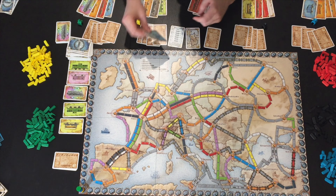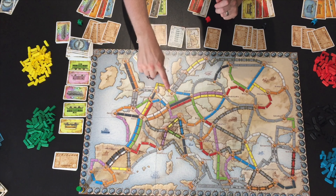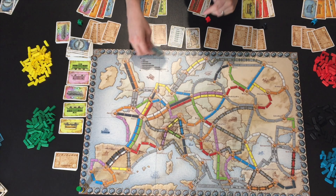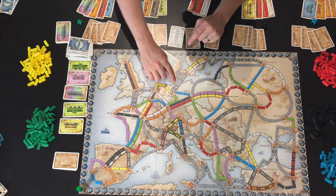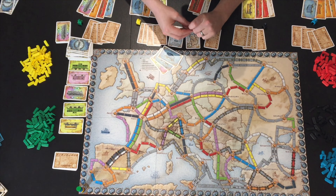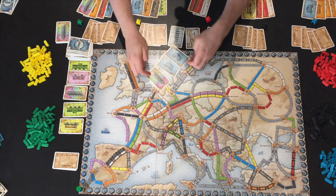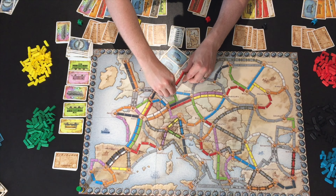In Ticket to Ride Europe there are some special extra track types. Ferries have a certain number of empty gray spaces and a certain number of locomotive spaces. For example, on one ferry route you could place two blue cards and one locomotive card to claim the three-space route.